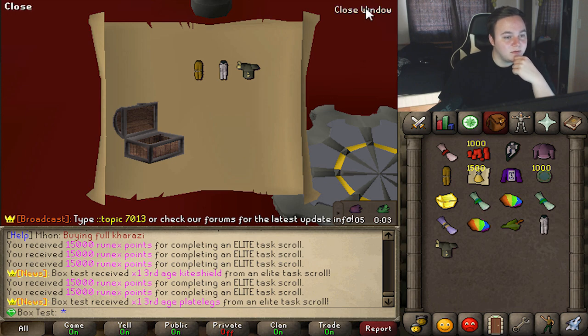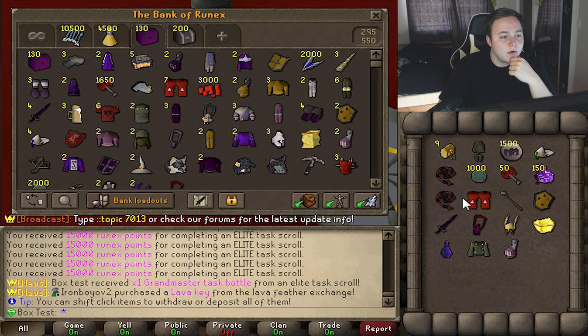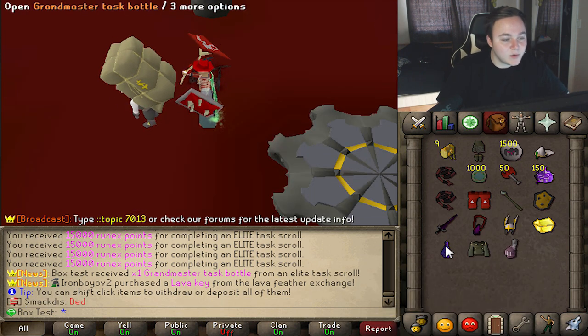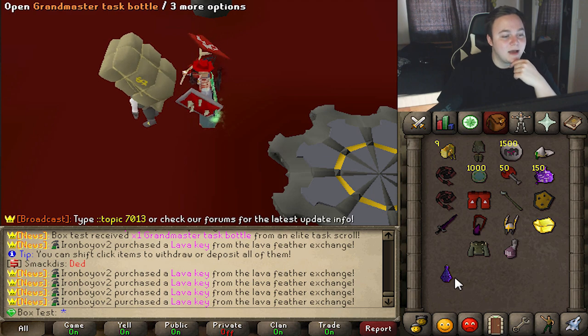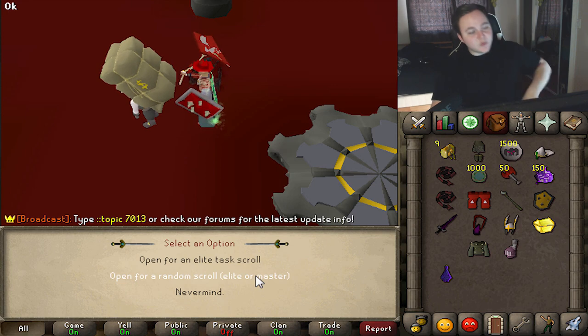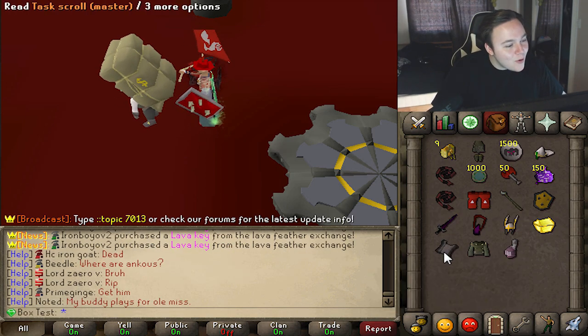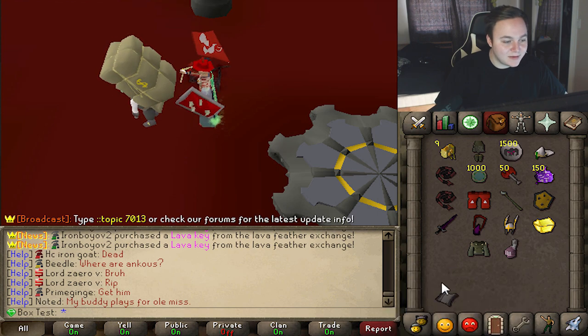Third age kite shield, third age plate legs — whoa, wait! A grand master task bottle! That's the one we needed. I thought the master task bottle would give a master clue, but it's this one — you can roll for an elite or master task. Let's roll for a master — I bet the tasks on here are gonna be insane.